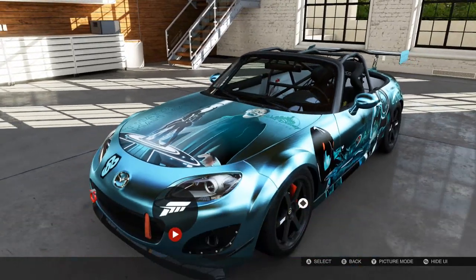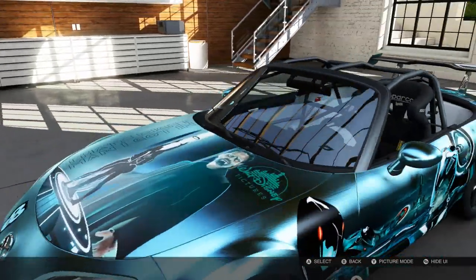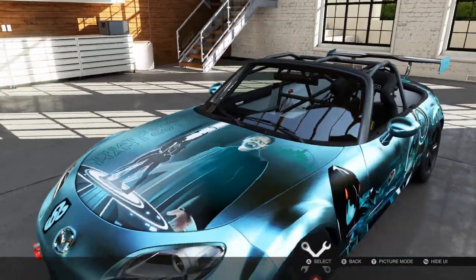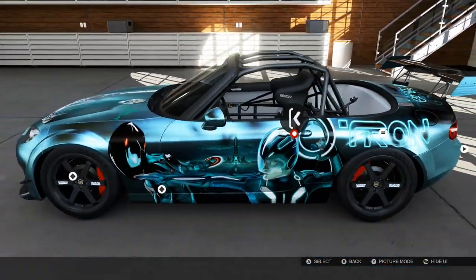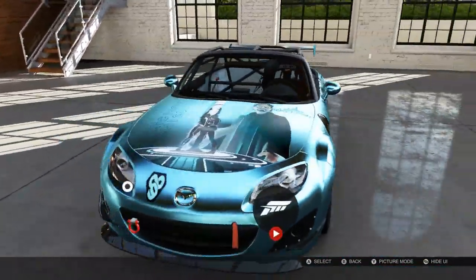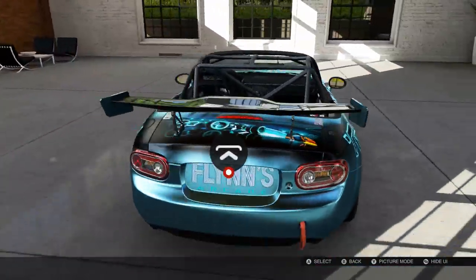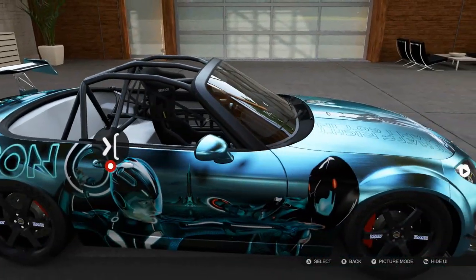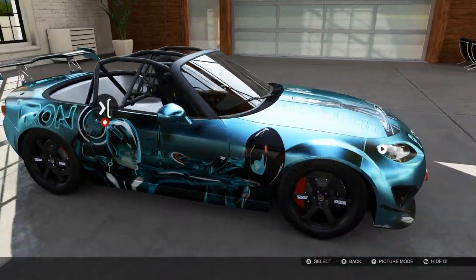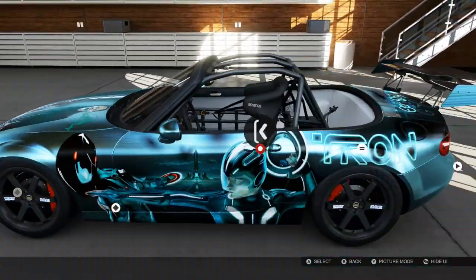I'm always blown away when people do paint jobs like this because it just looks amazing. Whenever I try and do anything like this it looks like somebody who's been horribly disfigured in a fire accident — but this is definitely not the case for this one. This is an awesome paint. So Pac-Man 2 XX, if you're watching this, awesome work on that paint job mate — it looks absolutely amazing. I highly recommend you guys go and pick it up.